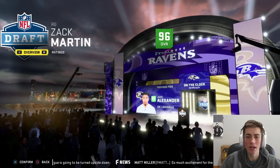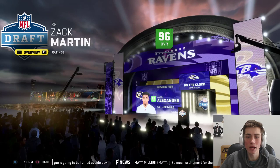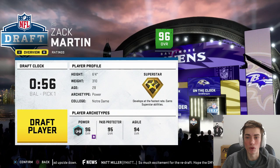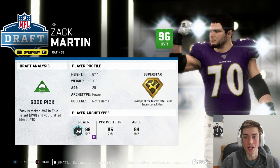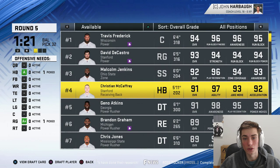Let's go ahead and take one of the best offensive linemen in football in Zach Martin. Got to build up that offensive line for Saquon Barkley, although he proved last year that he doesn't need a great offensive line to run behind. I think it's going to help out significantly if we build up the trenches, and Zach Martin is going to help Saquon Barkley rush for 2,000 yards — shoot high.